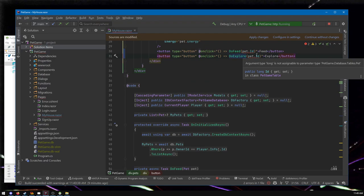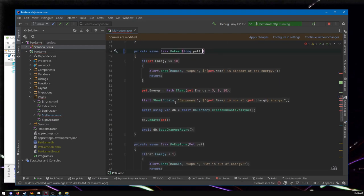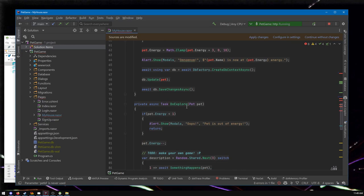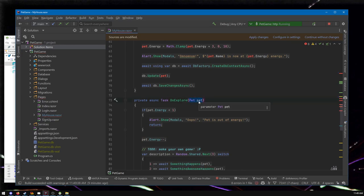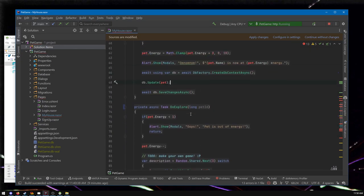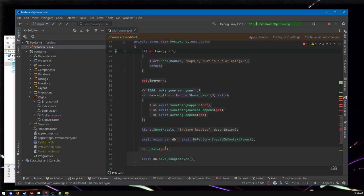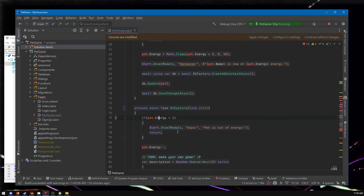Getting back to the point — now we're giving do explore a long, but it's expecting a pet object, which is what we used to pass. We want to use a pet ID instead and update both do explore and do feed. I've noticed in some videos people have GitHub Copilot turned off — maybe because it sometimes pops up extra code while you're typing. But okay, back to the point: we have do explore and do feed now receiving a pet ID, but we still need a pet object to change its energy and give it experience points.